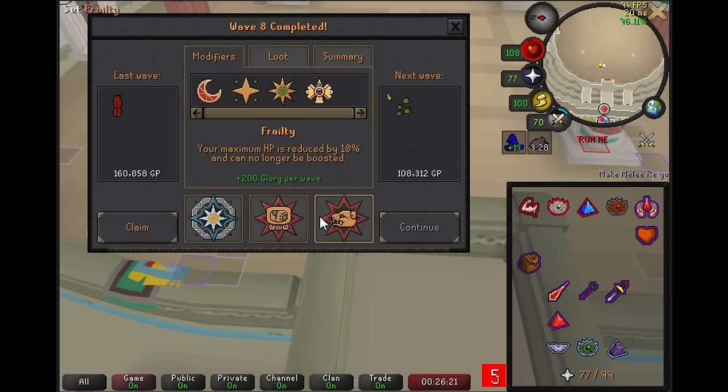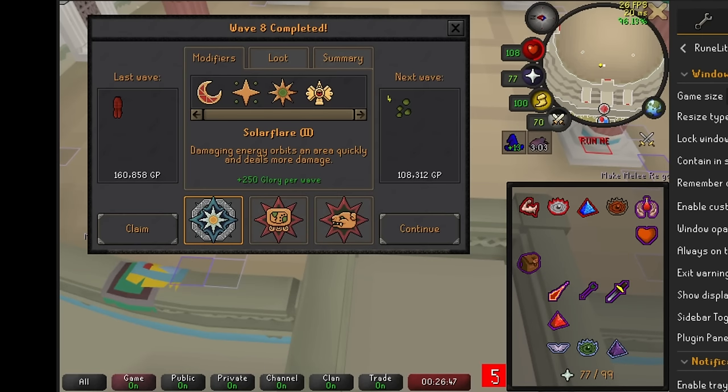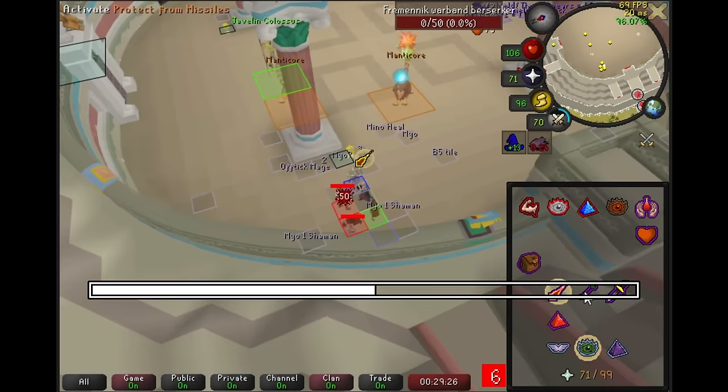For Wave 8, we have Frailty, Dynamic Duo, or Solar Flare. Both of these are actually really good, but as you notice, this is like the fourth time we've been offered Solar Flare — it really loves to give you Tier 2s. So instead, we're going to pick Dynamic Duo now because we might not get offered it again, and it's really high value to take it as soon as possible. Whereas Solar Flare, we're going to be offered it again, I'm sure.